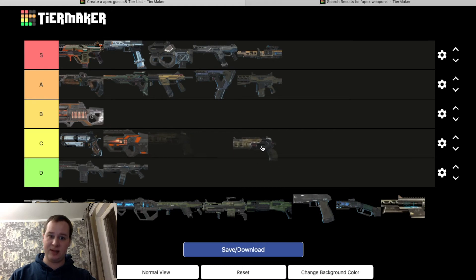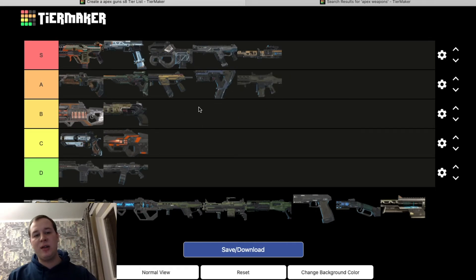Mozambique — B tier. A tier was a little too much. The Mozambique is way better than the EVA-8. With hammer points it goes up to A tier; base, it's B. Especially with a digital threat on it, it makes it way easier to aim. It used to be three shots, it's four shots now — that change was made way before Season 8. You can do some pretty good damage with it even without hammer points. It's a good follow-up weapon, definitely.